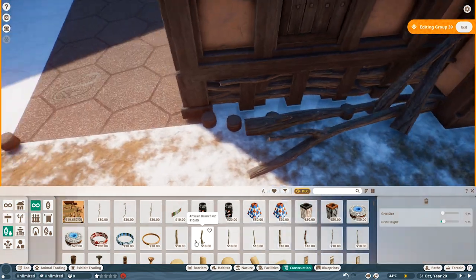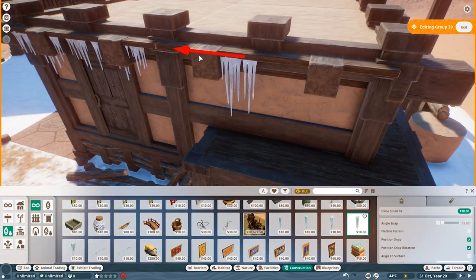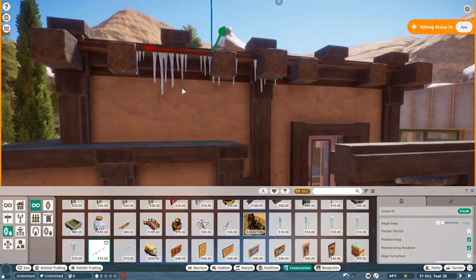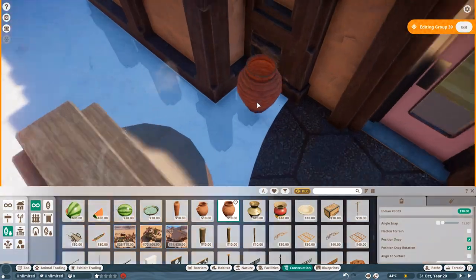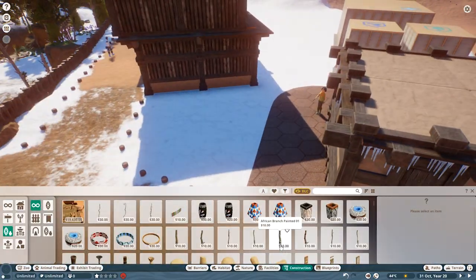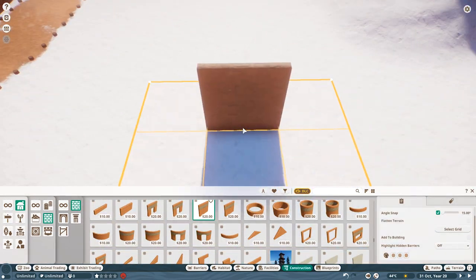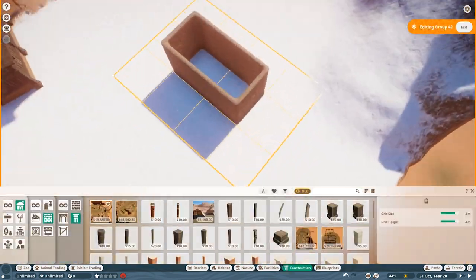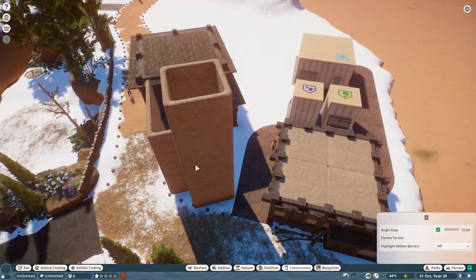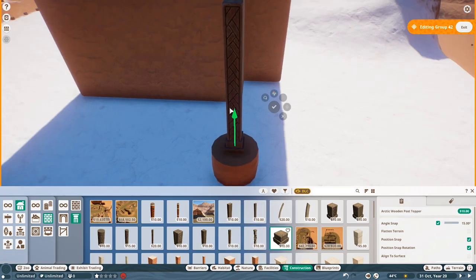I don't know why the roofs are overhanging — in mountainous areas with a lot of snowfall I'd expect steeper roofs where snow just falls off, rather than flat roofs you need to shovel. The only explanation I can think of for the overhang is that when you shovel the snow off, it doesn't fall right in front of your door. If you know the actual reason for the overhang, please tell me.